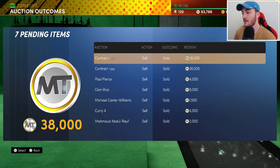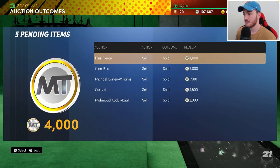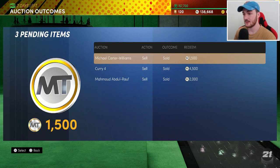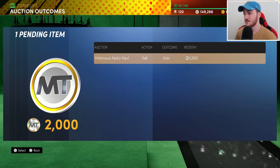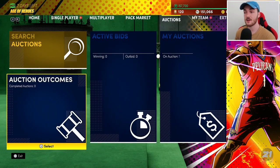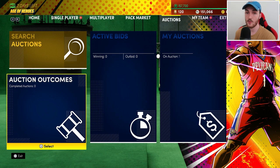We sold those diamond contracts for nearly 40k each, putting us at 63,000 MT. After redeeming everything, sell what you don't need — that is the number one tip. I don't expect everyone to go far in MyTeam Unlimited since it's a sweaty game mode, but it's just another way to make MT. However you can make MT, that's how you should do it. We made about 98,000 MT from selling all that stuff.